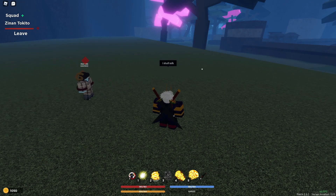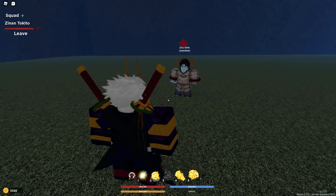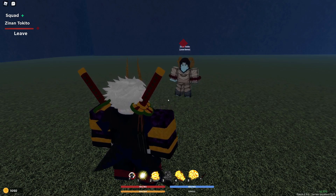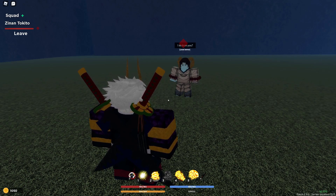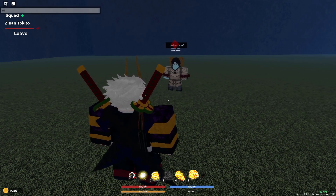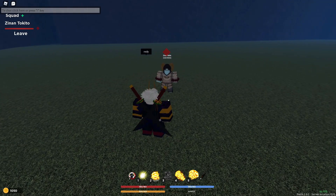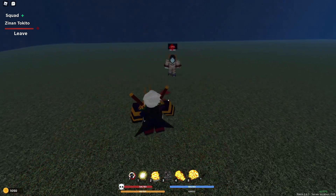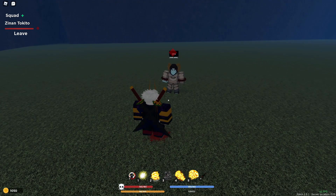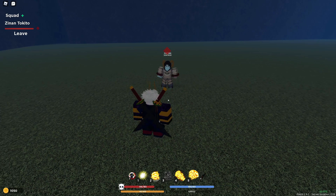Moving straight into the showcase, we're here with Fear. He has Gyutaro and he's gonna show us all the moves. He described all the moves to me in Discord and I'm just gonna read it off while he shows us. So the first move is called Bloodsickles — you throw three slashes that deal around 18 damage each, for a total of 54 damage. It's a block breaker. Pretty good.